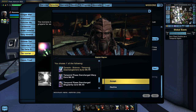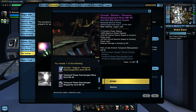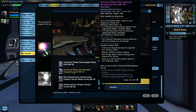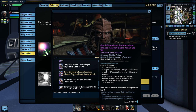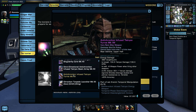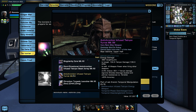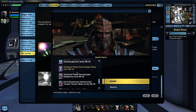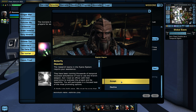We get focusing assault training manuals, a Temporal Disentanglement Suite — this is one of the consoles I've been waiting to get, I'll show you why at the end. A Temporal Phase Overcharge Warp Core, part of the Krenim Temporal Manipulation Set. Also a Temporal Phase Overcharge Singularity Core for Romulans, the Omnidirectional Anti-Chronaton Infused Tetrion Beam for the back of my ship, a Tetrion Turret, and a Chronaton Torpedo. There's a lot of good things in this mission and I'll definitely be repeating it to get all the rewards.